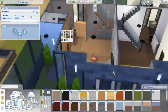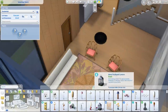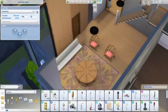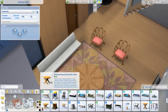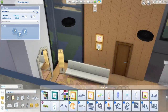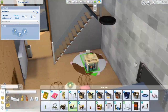I love this rug from Discover University. The side table I think is from My First Pet Stuff, the chairs are from Island Living, and the couch I believe is from the Bowling Night pack - there are a lot of mid-century modern items in that pack that are really handy. This is going for a modern youthful family home vibe. Under the staircase we'll put some kids' toys, a little craft area, and an easel.